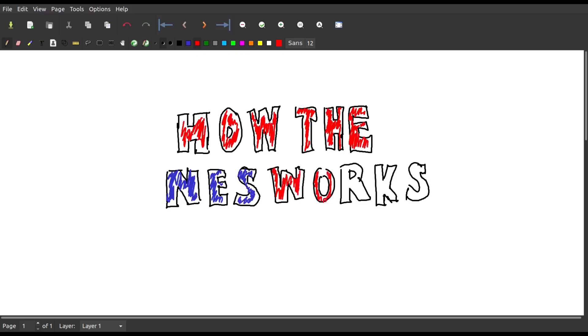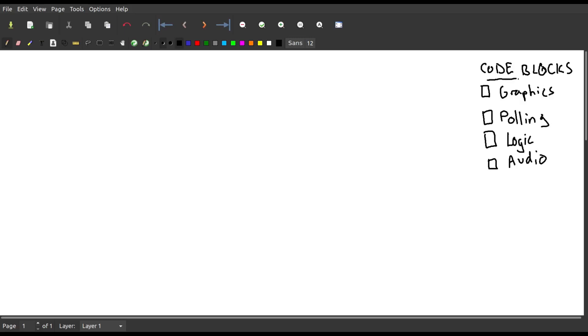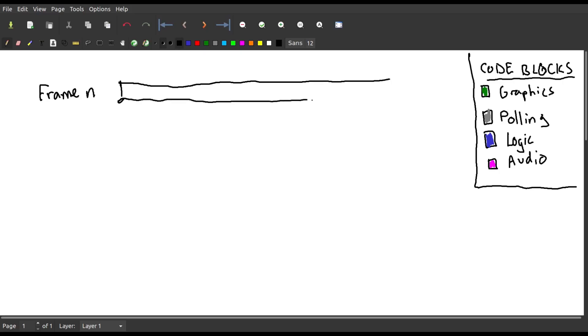Let's take a look at how a typical NES game works. The code is divided into four parts: updating the graphics, polling the controller, updating the game state, and updating the audio. At the start of the frame, a signal is sent to the program telling it to start from its very beginning, and from here, the graphics have to be done first. Then the controller is polled, then the logic and audio are updated afterwards.